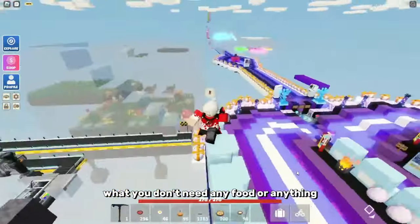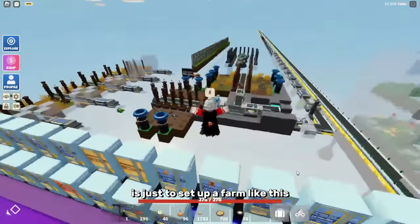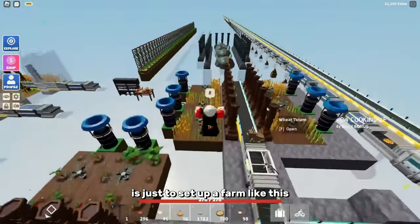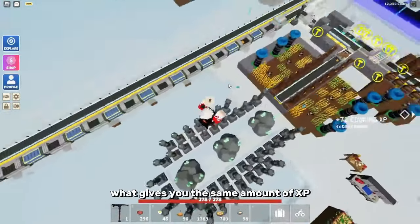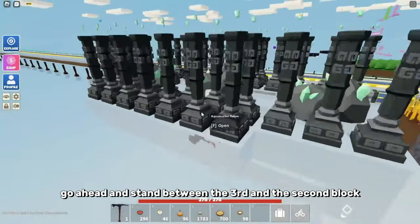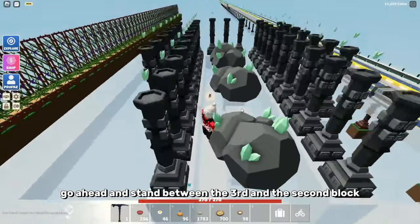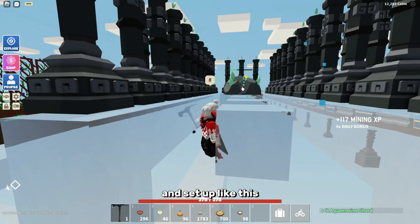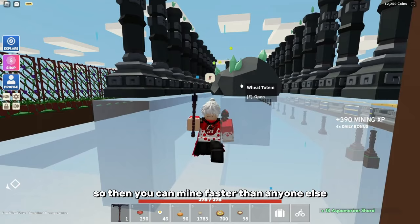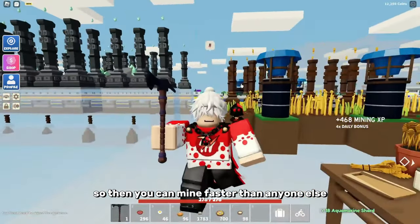Another tip that doesn't need any food is to set up a farm like this. You can use marble totems, which give you the same amount of XP. Then stand between the third and second block, set your camera like this, download an auto clicker, set it up, and you can get XP so you can mine faster than anyone else.